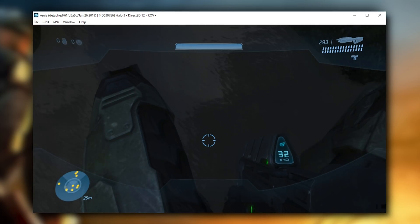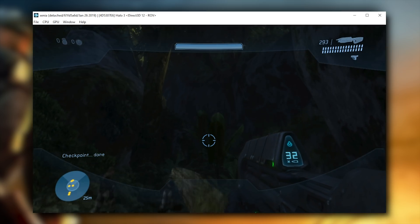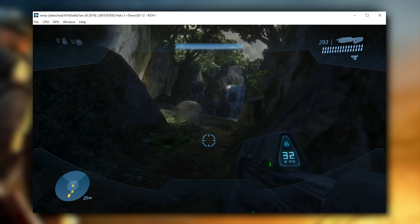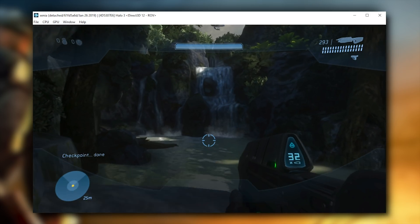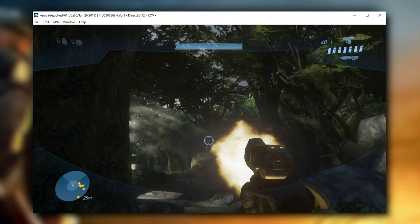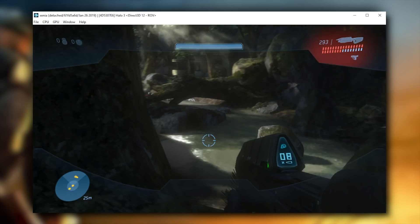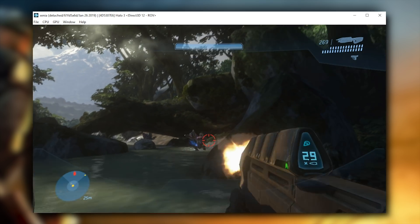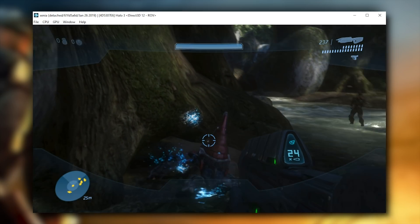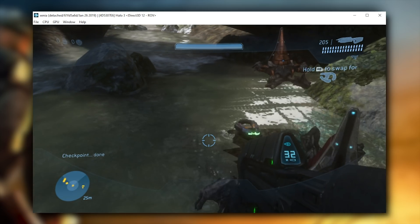We'll get a better look at the water physics rendering later in the video. When you consider that just over a month ago this game and pretty much all of the Halo games weren't going in-game at all, and now it's running completely fluidly at a locked 30 FPS with almost perfect rendering — it's absolutely awesome and really is a credit to the development team, and especially to Triangle, the developer who has given us all of these changes. At the waterfall area, you can see the current state of water physics — shooting at it or jumping into it produces a strange square output. Despite that, countless new effects are now rendering for the very first time, bringing Halo 3 even closer to being perfectly emulated on PC.